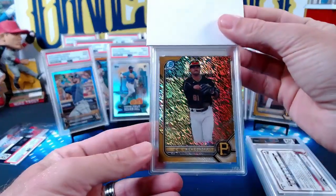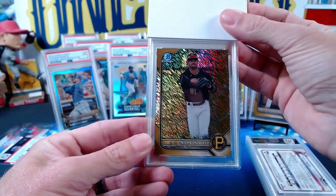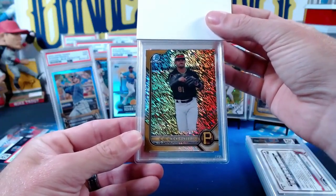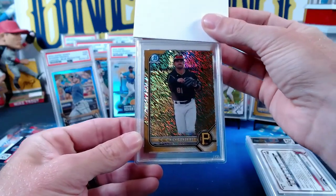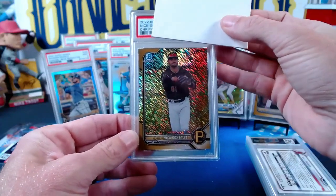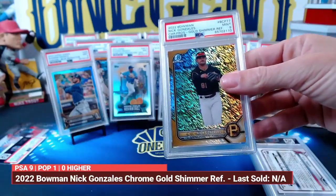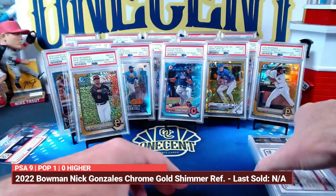This next card is also one of mine — a Nick Gonzalez gold shimmer from 2022 Bowman. Nick Gonzalez is one of the bigger prospects in the Pirates organization. It's not his first Bowman but it is a gold shimmer, and it gets another mint nine. We are hitting a ton of nines in this one.